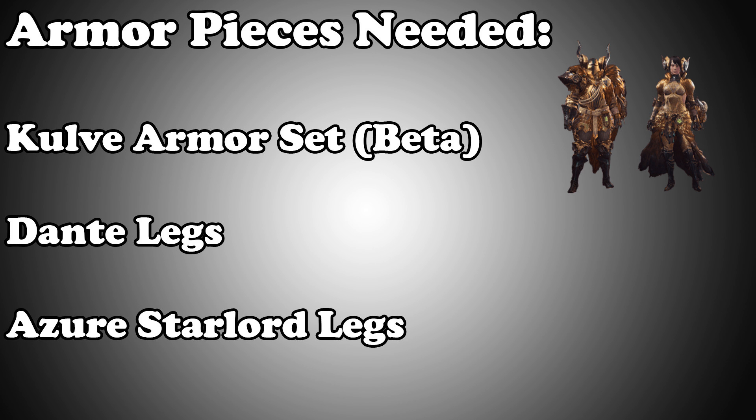Now before I get into it, some things you're going to need are: A. Kulv Taroth weapons, as a lot of them are straight up upgrades for Gunners. B. Dante legs, which have Weakness Exploit 2 and 2 level 1 slots. And C. Starnight legs — this only applies if you're going to use bows, but they're pretty solid since it has crit boost and works with Rathalos gear for crit element.